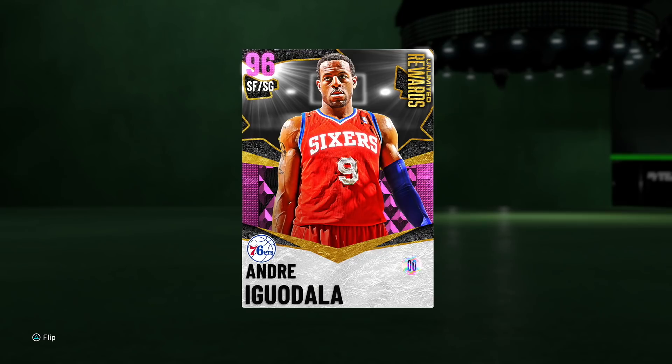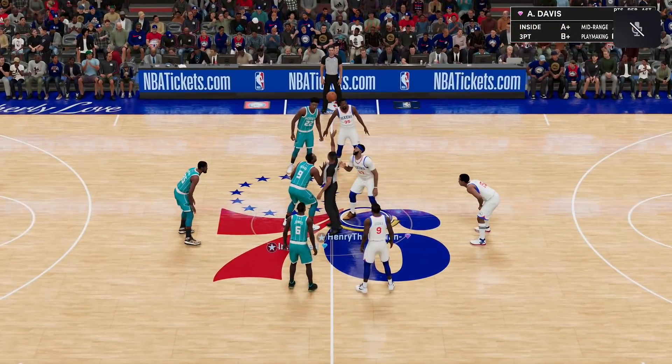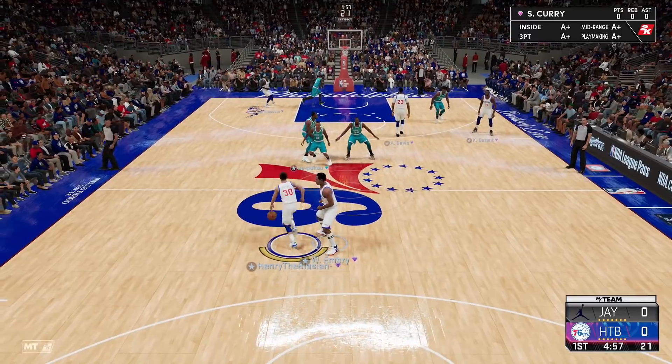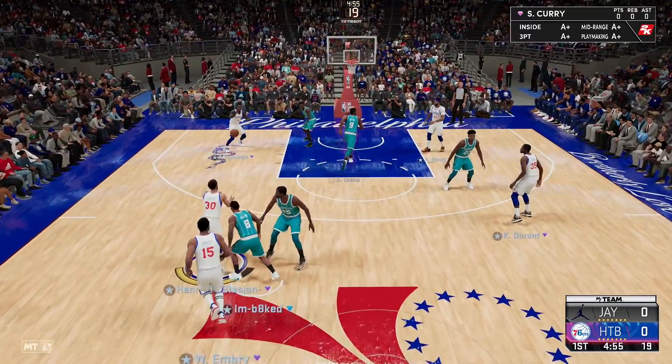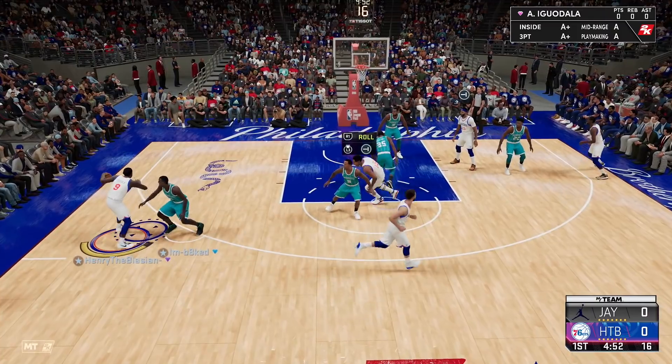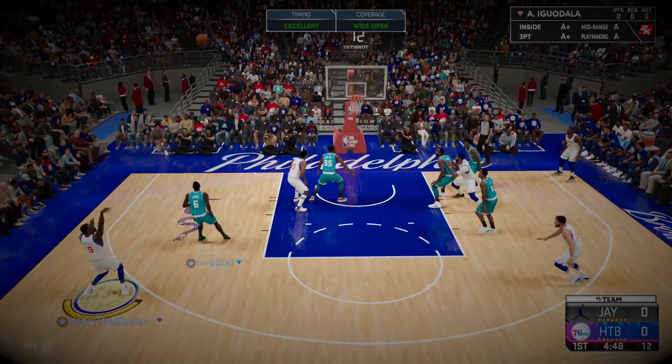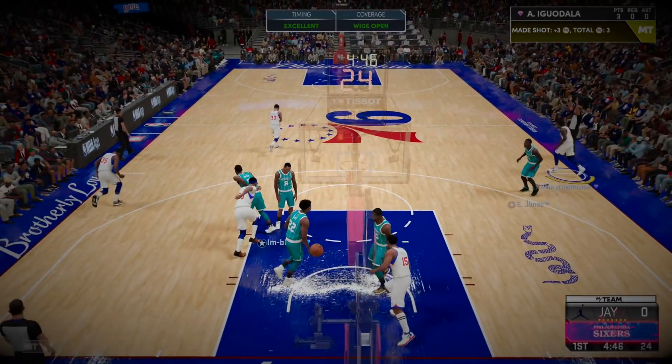Hall of fame badges include: catch and shoot, pick dodger, clamps, off-ball pest, tireless defender, trapper, fast break finisher, showtime, downhill, and clutch shooter — really solid badges, plus 23 gold badges on top. He's also got some hot zones around the three-point line: gold quick first step, green machine, hot zone hunter. On paper this card actually looks good. Without further ado, let's hop into a game and see what this pink diamond Iggy is all about.